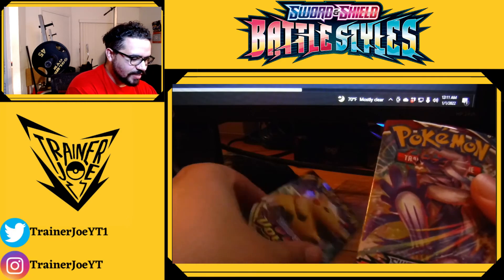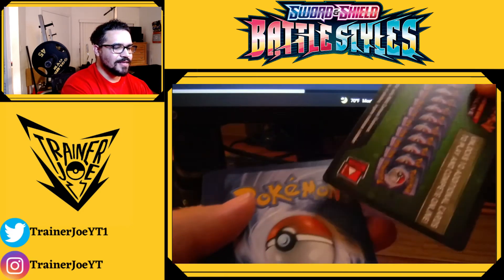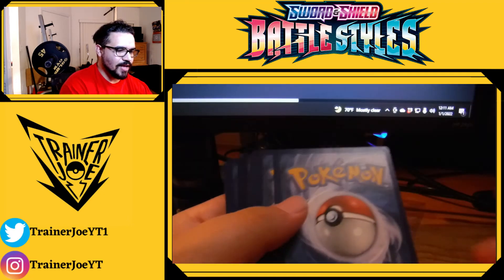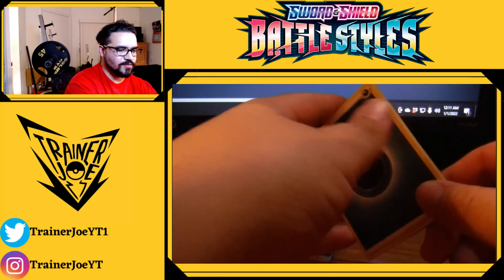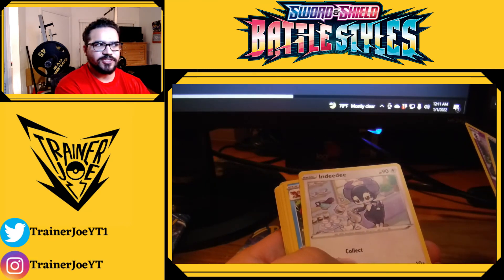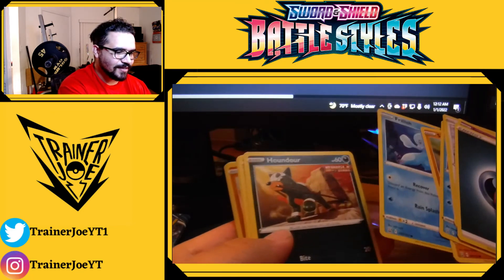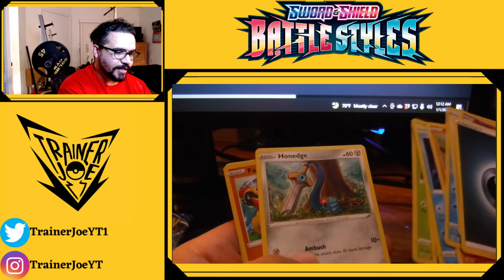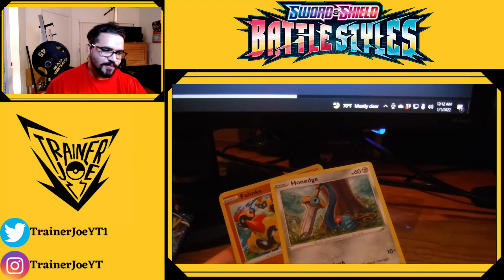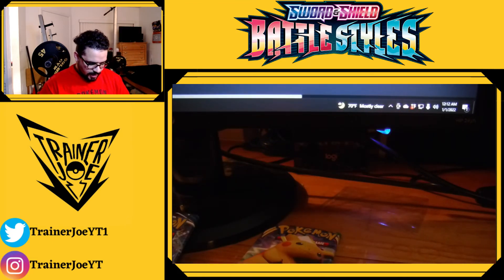Now we move on to Battle Styles, and then Vivid Voltage, and then that's gonna be it for this massive — at least massive for my channel — card opening. Got a green and black code card, not too great there. Energy, Dottler — this is Battle Styles, I think this is when they first started doing single strike and rapid strike. Got a Silicobra to go along with our Sandaconda VMax, Houndour, Scatterbug, Honedge — I want this one for Pokemon GO! Look at it, just picking up a flower, that's so dope. Phantump reverse holo and then regular rare single strike Stonjourner — I actually kind of like that.